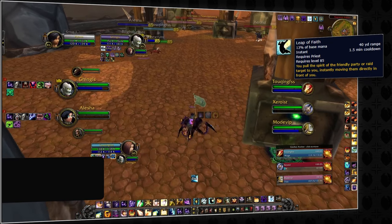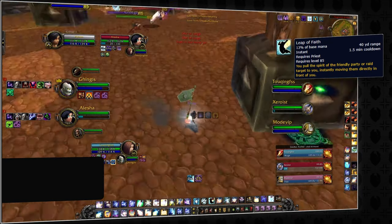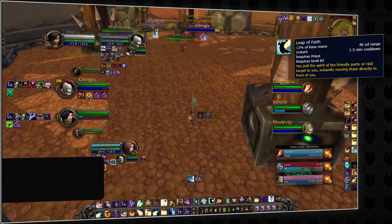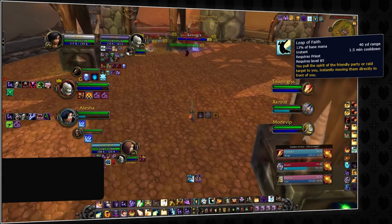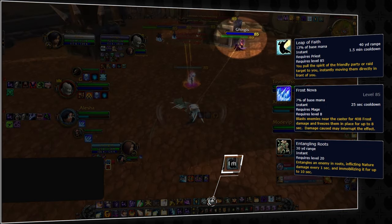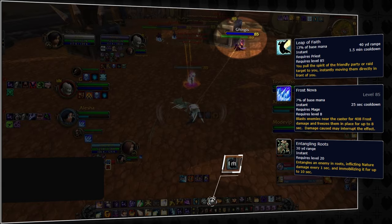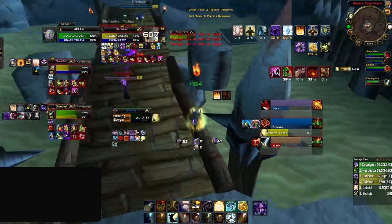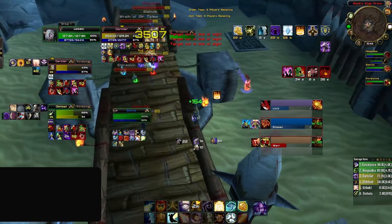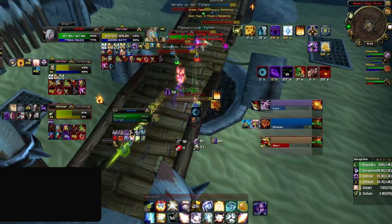We've come quite a long way since then, so once you start coming against more experienced players, they're going to start trying to outplay your outplays. There's one way to counter Leap of Faith, and that's with Roots — things like Frost Nova and Entangling Roots. If your target is Rooted, Leap of Faith is just going to do absolutely nothing, so bear this in mind for any time you're using the ability. However, aside from just gripping your teammates when they're stunned, Leap of Faith still has an abundance of other uses.